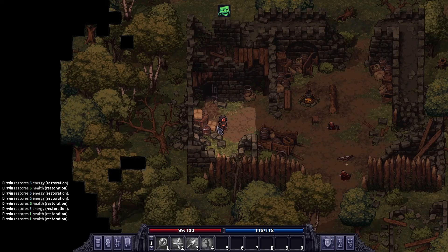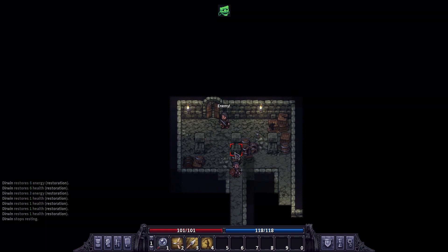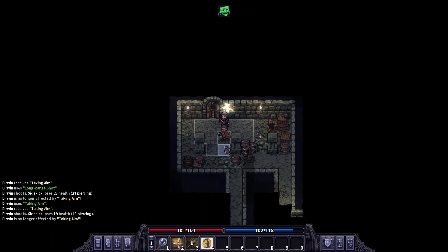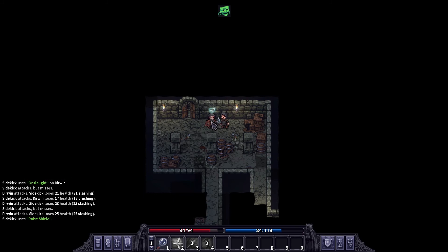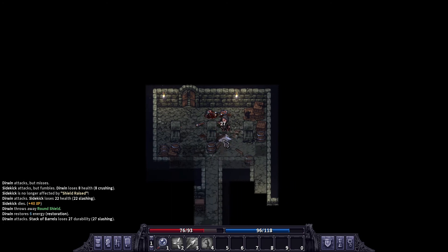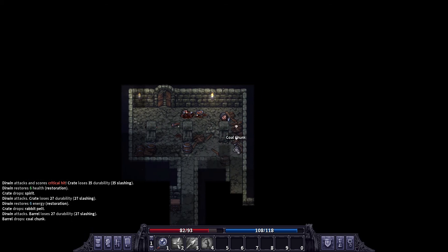Depending on where he's at — only eight arrows left, we really need more arrows apparently. Okay, he's right on us. Since we don't have enough room to move here — we got him! She's got a little round shield there that we can pick up, and an onion. Spirits, rabbit tail — there's a lot of things in these barrels.